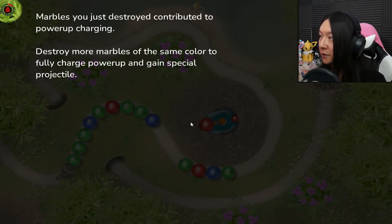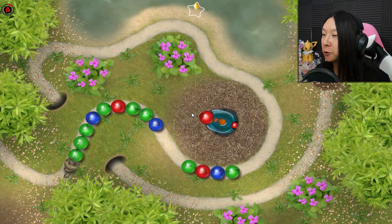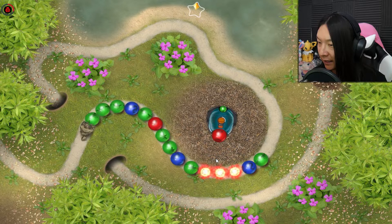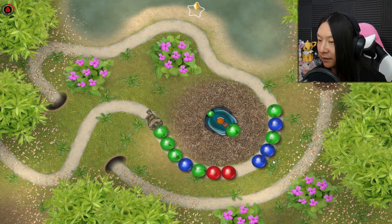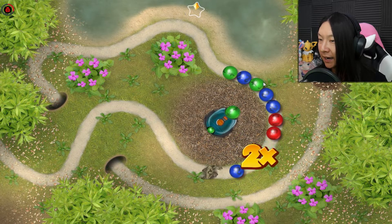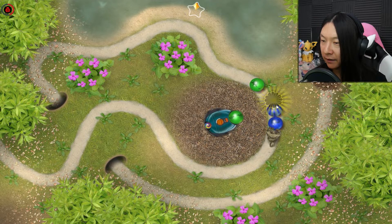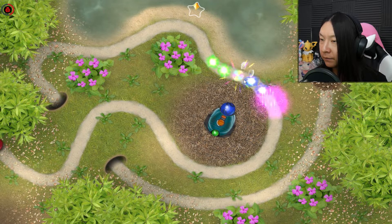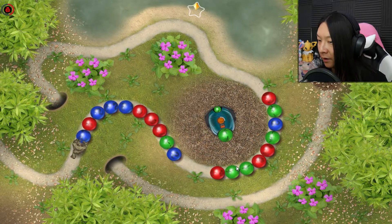Destroying marbles of the same color contributes to charging the power-up — destroy enough to fully charge it and gain special projectiles. I think I can do that, so more red. Oh, it even has an icon on it. So even though I'm colorblind, it's showing me the icon matching — that's a nice little accessibility feature in my opinion. And we got a rainbow. Bam — oh my god, it hit all of those all at once! Look at those combos going.